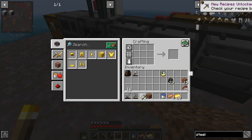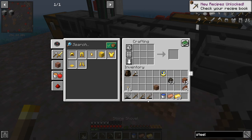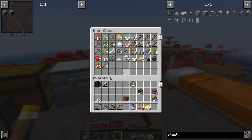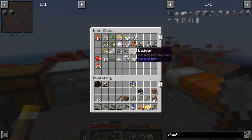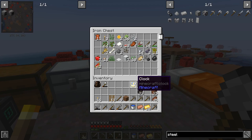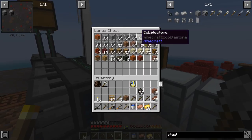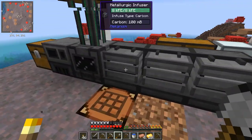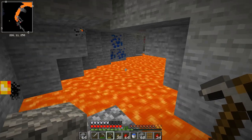We've got our steel ingots. All we need to do now is craft a steel pickaxe. I think you use iron ingots instead of sticks - let me check. Steel pickaxe: yes, it's three steel ingots and two iron ingots. With this we can mine diamonds and obsidian, which is perfect. I'll take some stone pickaxes as well just to mine down, and I should make another sword too. Let's get down to bedrock and do a bit of mining.